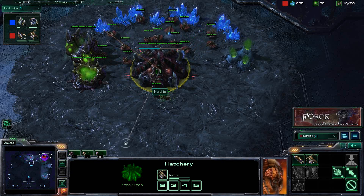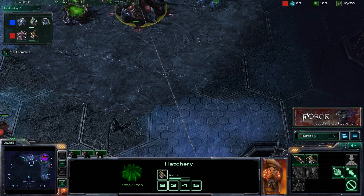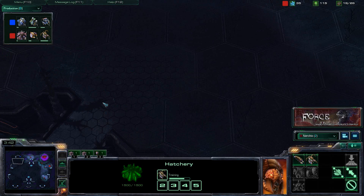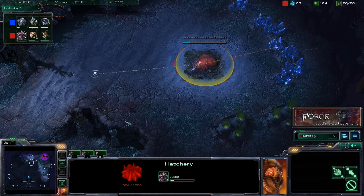We do have that queen coming at 16 supply. We're going to be scouting and trying to figure out what our opponent is doing and basing our decisions from that point forward. Scouting is super important, and we are getting this quick expansion — fast expanding just generally feels right as Zerg.